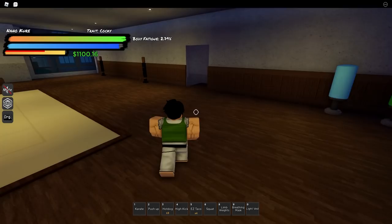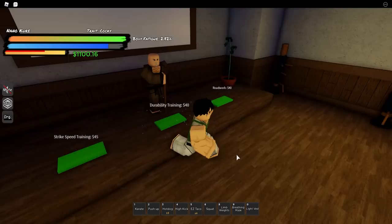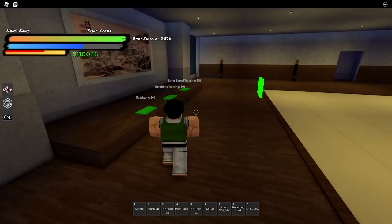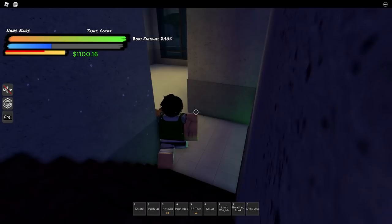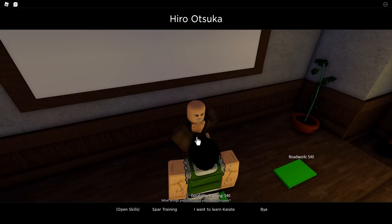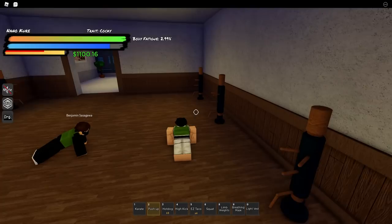Once you get 30 and 30 in each stat, you can use the light vest. The light vest makes your push-up and squat XP gains much better. Keep doing that until you get 75 upper body and 75 lower body muscle. Once you do that, you can talk to your desired trainer and he should be able to teach you the style. For karate I needed 70 upper body, 70 lower body, and about 100 style XP. If you can't get your style at 75/75, check your style XP — go to open skills to check that. Style XP gradually increases when you train in your dojo, so make sure you're training there.